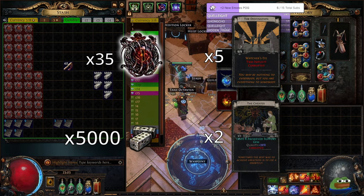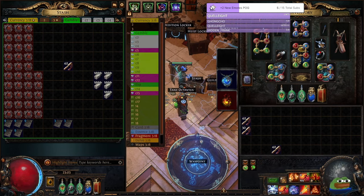For this gamble I bought 35 level 85 Watcher's Eyes for around 1 egg each, 5 sets of Destination Cards for 1 egg each, which give a double Corrupted Watcher's Eyes with 2 or 3 mods, 2 sets of Cheetah Cards for 5 eggs each, which give level 6 Awakened Gems with 20 quality on them, and 5000 Astragallis for 50 eggs.